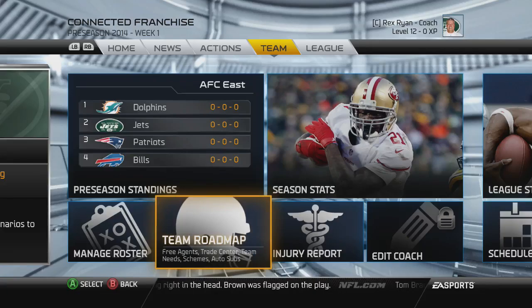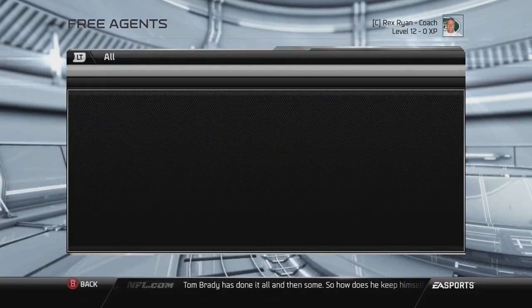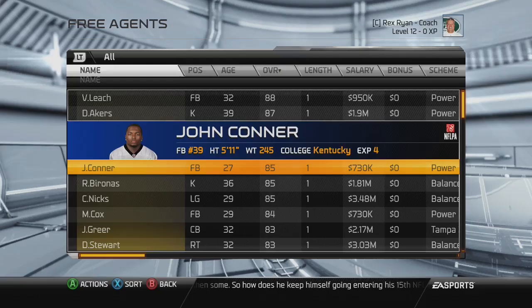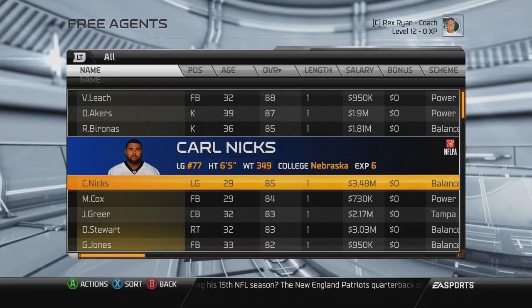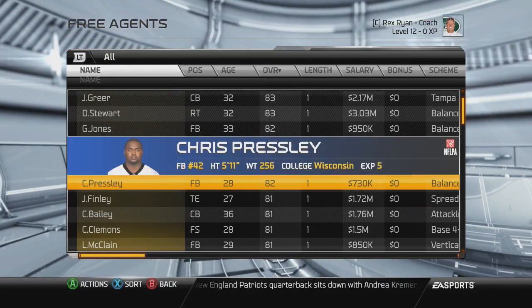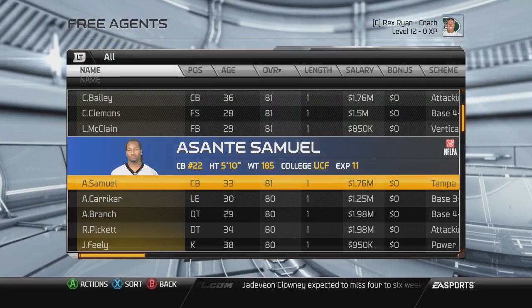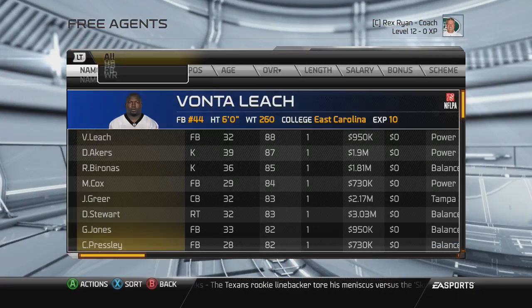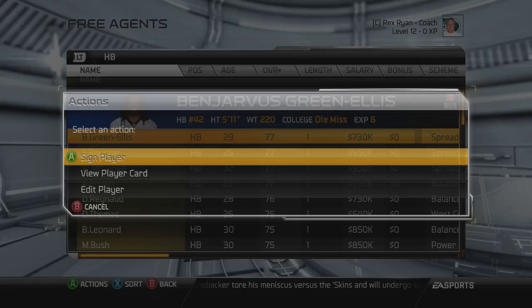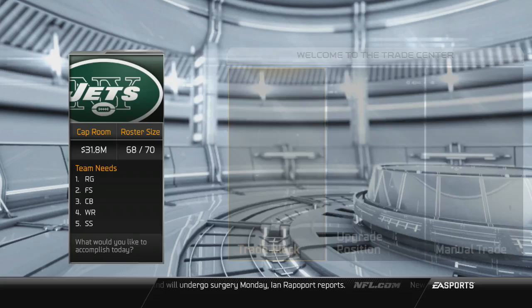Hey, what's going on guys, it's Sean here. Today I'm going to show you how to trade for anybody you want in a franchise on Madden 15. I'm not sure if this is a glitch or what, but I found this out last night — if you just go to free agency and sign a few people, you can trade for anyone depending on how good they are. I used this method to get Darrelle Revis and it was really easy. As of right now, this does work to trade for anybody you want, so when you go to the Trade Center and do a manual trade, let me show you.